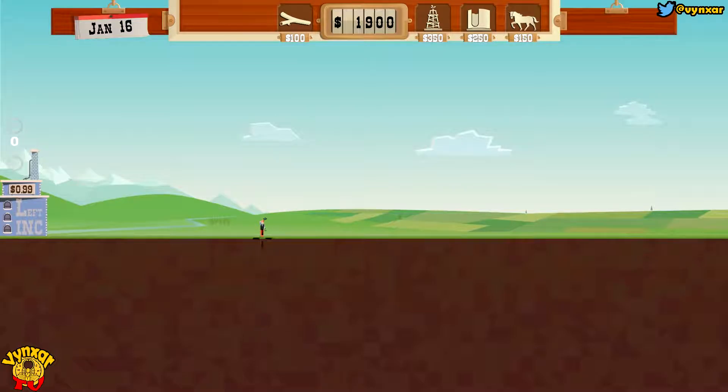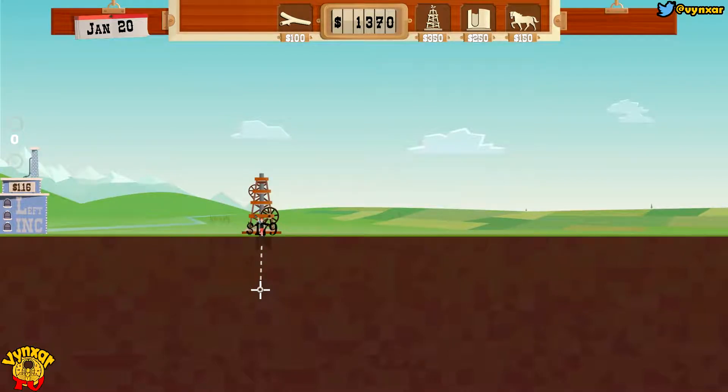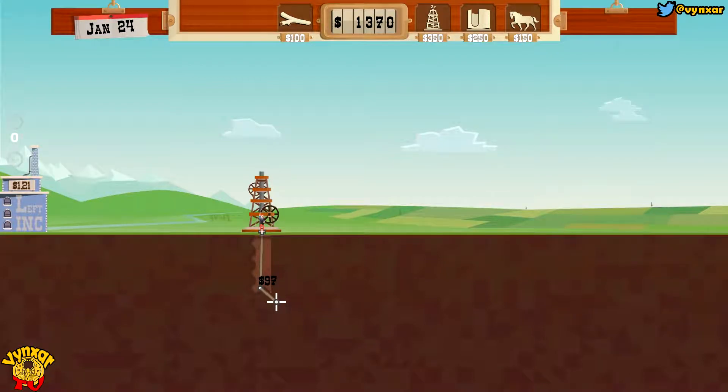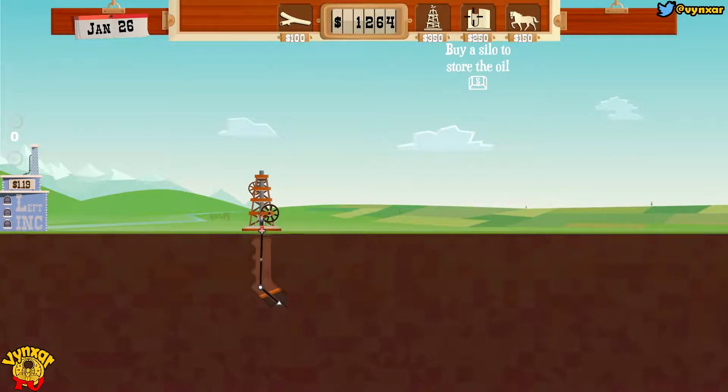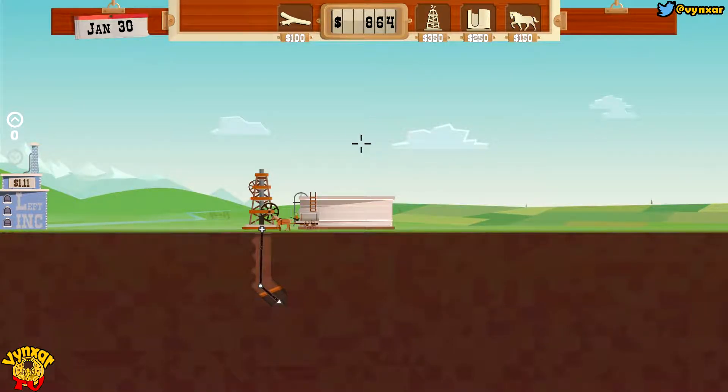Oh, here we go — so this is down there. We are going to build a rig over there, and with a bit of luck, we are going to find something. So let's just draw a little bit of pipes to reach the place where the oil is. And if we are lucky, we are going to find it very soon. Oh, on the right I can see a bit of yellow here. And here we go — we are going to begin to grab oil. I need to buy a silo and a little wagon. The wagon is going to bring the oil to the silo.